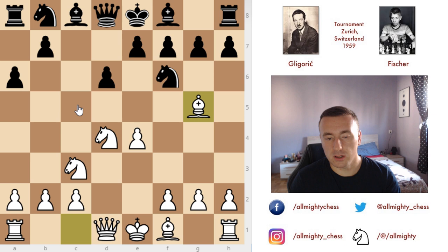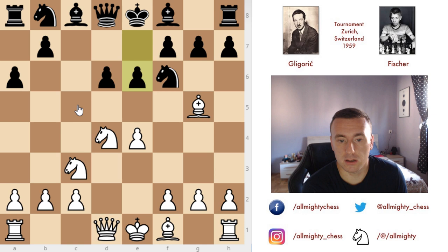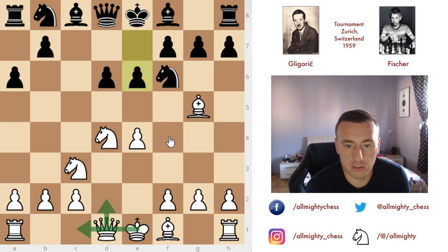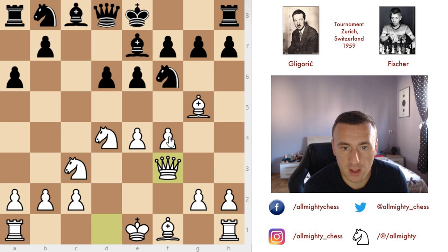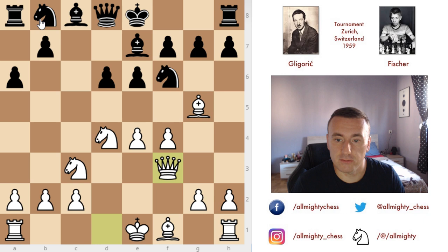So the Najdorf allows going into this Richter-Rauzer variation where the bishop comes to g5. After this we have e6 — a pretty standard move, just opening up the lines. The bishop will come to e7 and the knight will be unpinned. We have f4 now and Gligoric goes for this sharper line. One other very famous line is queen to d2, go queenside castle and then continue with the push of the pawns. But okay, we have f4 here. Bishop to e7 and queen to f3. Now this queen to f3 doesn't allow the push of b5 — this is why it's a very important move, because after b5 we would have e5 and then all sorts of problems will come on the black side. So instead of that we have knight from b to d7 and then queenside castle.